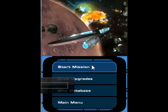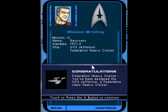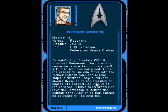Turn the volume up a little. Congratulations Federation Heavy Cruiser, you've been assigned the USS Jefferson, a Federation-class heavy cruiser. Captain's Log stardate 7531.8. Starfleet Command informs us the ceasefire is in effect, but we can't afford to let down our guard. Under the ceasefire, we can move into the former combat zone and rescue ships in distress. Any survivors aboard these ships are probably on limited life support, so time is of the essence. I have been ordered to take the Jefferson to search the combat zone. Any ships that cannot be salvaged will be scuttled.